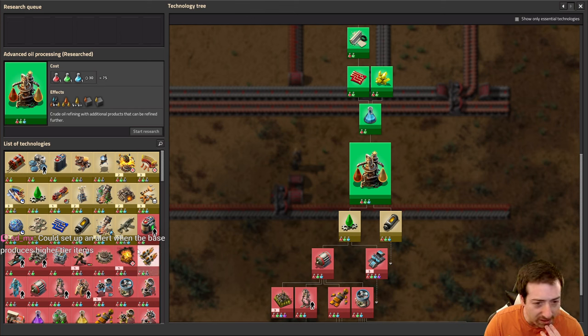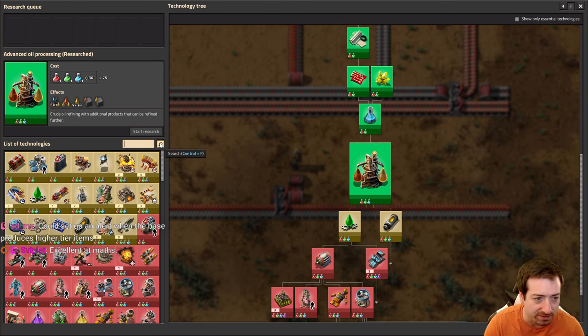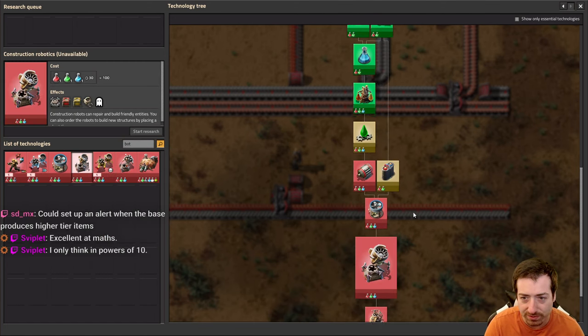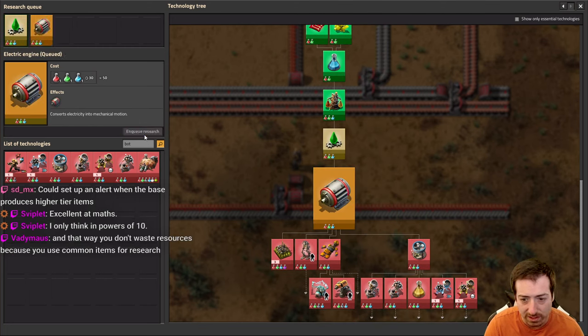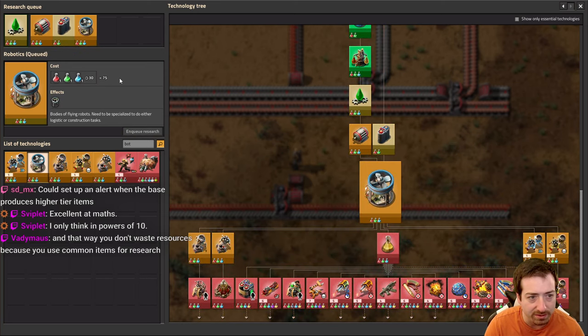So why don't we work our way towards bots now? Construction robots - we need lubricants, electric engines, flying robot frames, batteries. Yeah, yeah, yeah, okay. That's all familiar stuff.